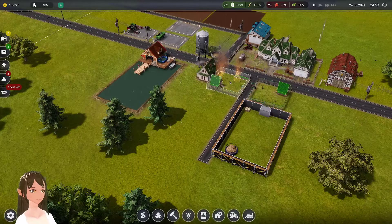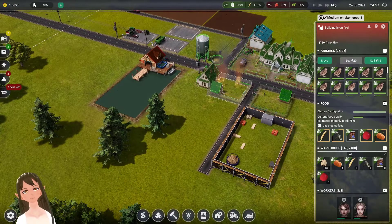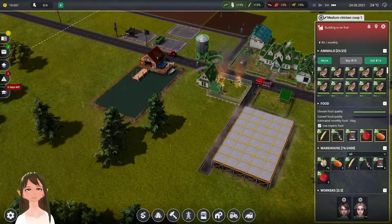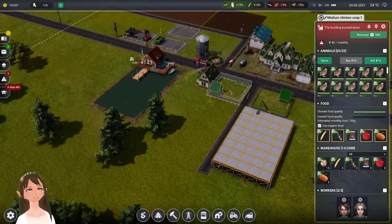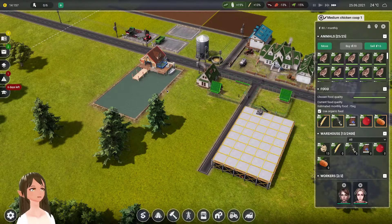It's our official start of the Farm Manager game - the fires are back! Let's call the fire department. Our quail are on fire. That's not good. Put the fire out! Fortunately those are cheap to renovate; those aren't terrible at all.